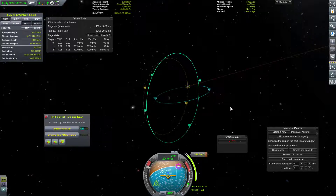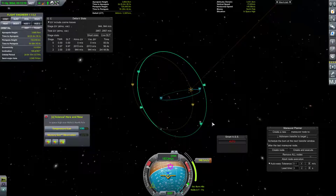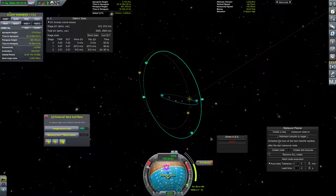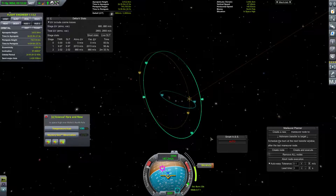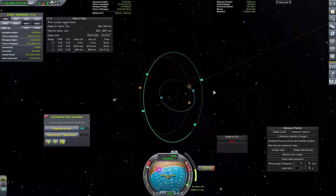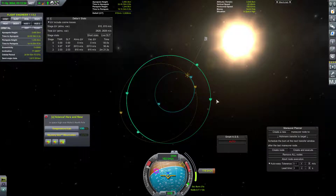Excellent. Assuming MechJeb doesn't mess up this burn, which I don't think it will, we should be fine. We are currently going down — so we're going in this direction. Which, based on how this is going... yeah, maybe. Yeah, I think we're going the correct direction. Excellent. So we don't even need to invert our orbit — that's not bad at all. We can just very, very quickly adjust our apoapsis and periapsis. No real concerns there.